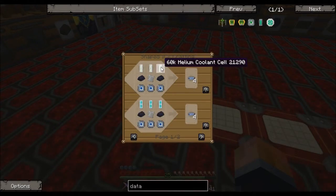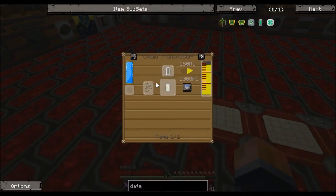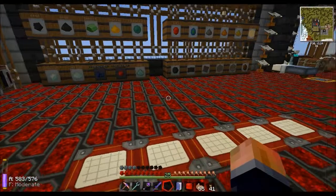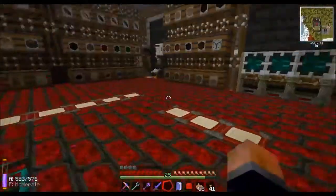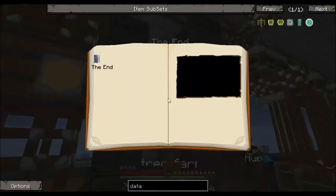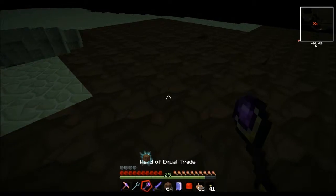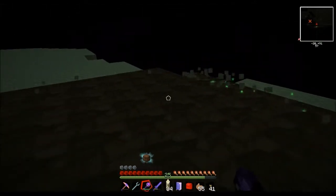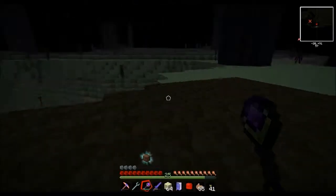Cooling cells are pretty straightforward — the recipe is just a helium cell with tin around it. For the helium cell, you just grab a lot of endstone dust, which can be done very easily by going to the End with a wand of equal trade. Grab a few stacks of dirt, jump into the End, set the equal trade to swap for dirt, and one right-click gets you nearly two and a half stacks of endstone. So that's easy to get.